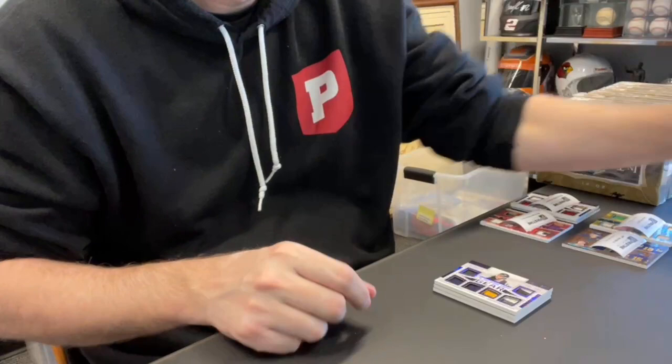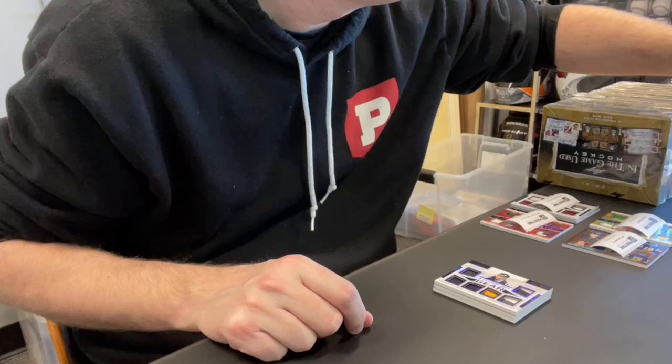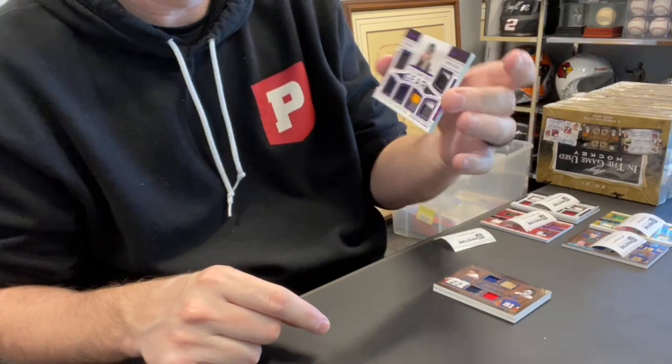Jeff H., card eight, spot one. Nice, nice card — Jaromir Jagr. This is a six-piece numbered out of just 15. Nice card goes to Jeff H. Nice hit.